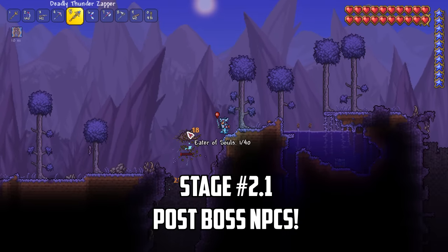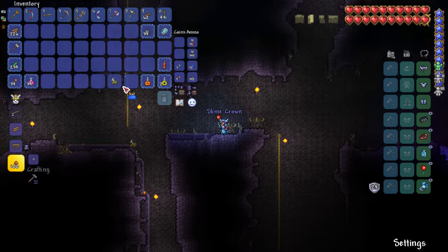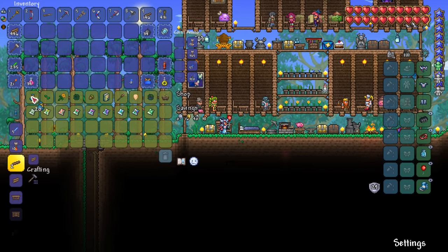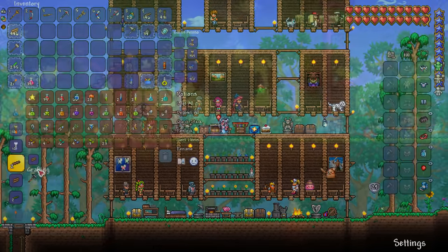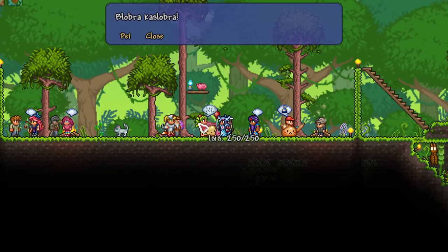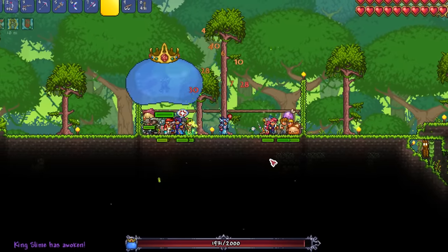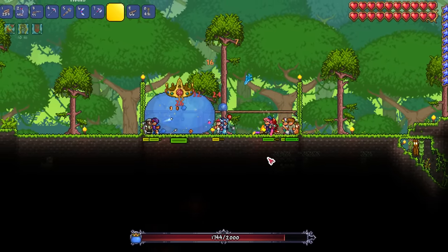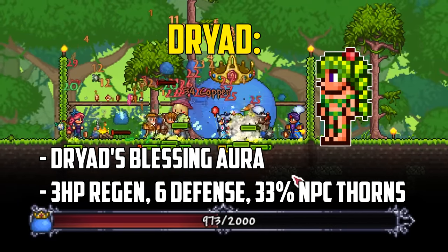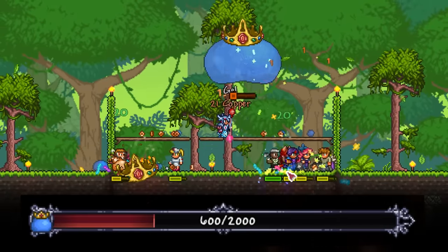Before we fight any more bosses there's a few more NPCs we can get our hands on. I start by swinging past the corruption to make a slime crown. I drop by base as the dryad has spawned now we've defeated the Eye of Cthulhu, and I buy some purification powder as we go critter hunting. I move all my NPCs to the jungle to block enemy spawns and then use purification powder on the mystic frog critter to turn it into the mystic slime NPC. While we're here I use our slime crown, as defeating the king slime unlocks yet another NPC.